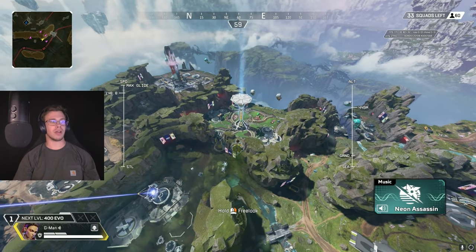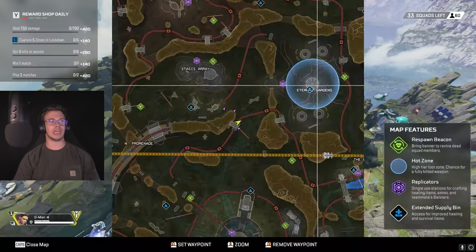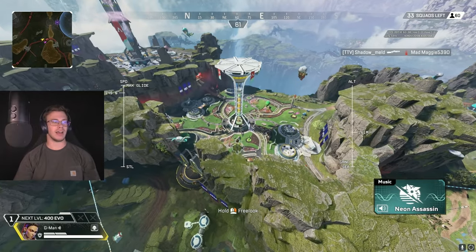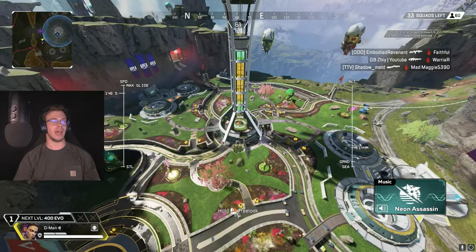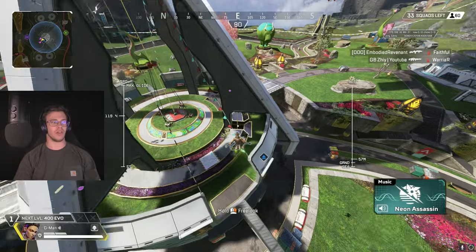For the legendary gear challenge, I recommend going to hot drops every game because you have a higher chance of getting gold or legendary loot — things like the gold helmet and gold bag. You can also use your Loba black market to steal loot. If you don't land directly there, you can just third-party and grab what you need.